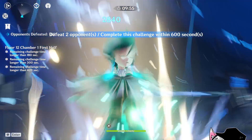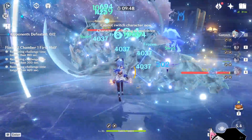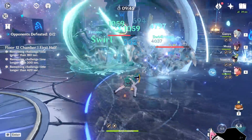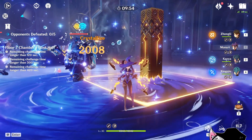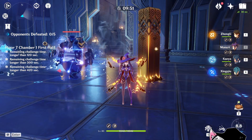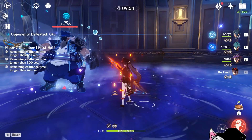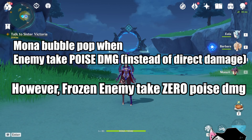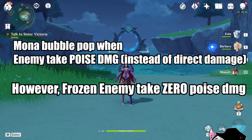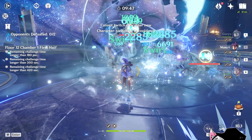You might have heard about the omen extension from Mona, which extends the omen by using freeze. However, that is actually not a result of freeze, but instead a result of poise value. Mona's bubble will pop when applied with enough force — but that also means attacks with no force, like Zhongli's resonance, will not pop the bubble. On the other hand, casting Sucrose's elemental skill will actually pop the bubble despite doing no damage. Mona's bubble pops when enemies take poise damage; however, when enemies are frozen, they will not take any poise damage because of the poise damage modifier — so even when you attack a frozen enemy, the bubble will not pop, and that's how Mona extension actually works.